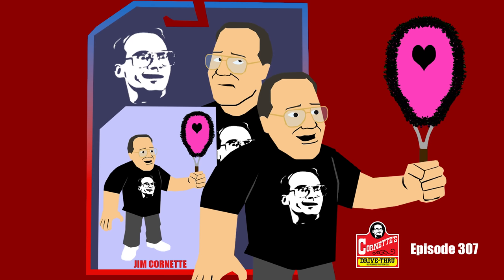I have here WWE just put out new retro figures — a four-set: Jerry the King Lawler, Paul Bearer, The Undertaker, and Vader, by Mattel. I'd like you to guess — do you know what their finishing maneuvers are?